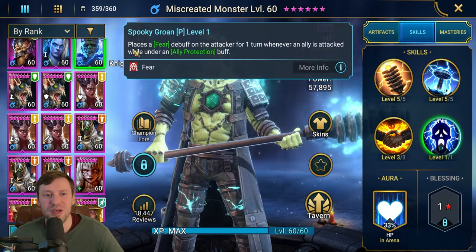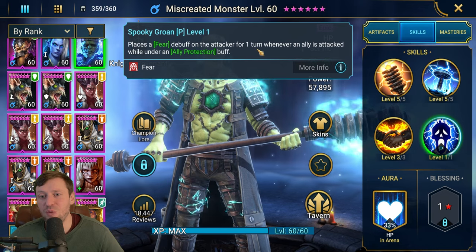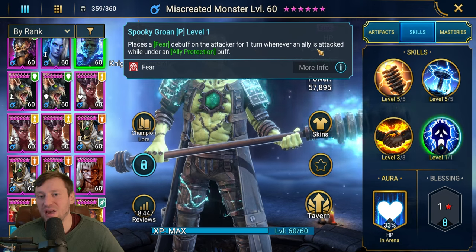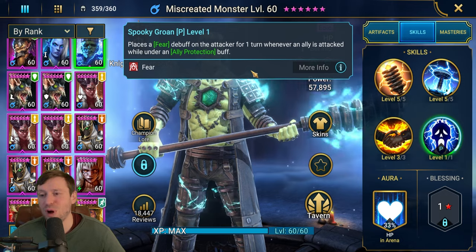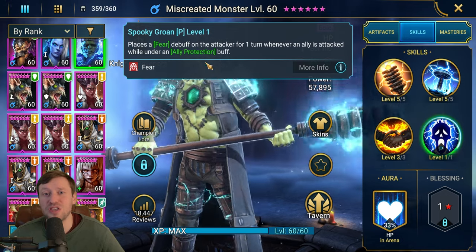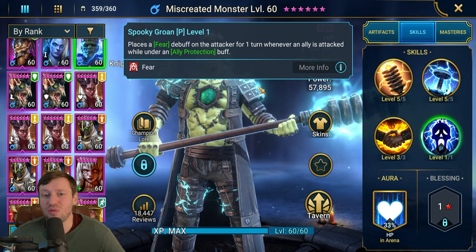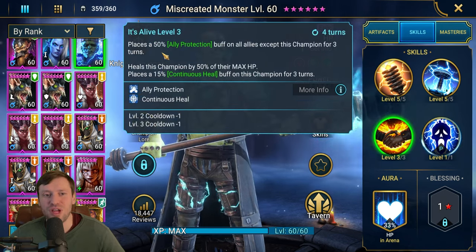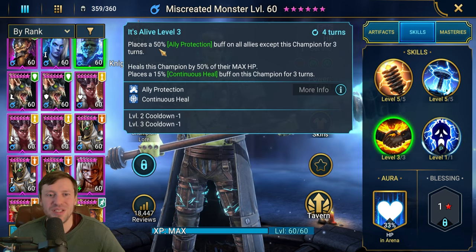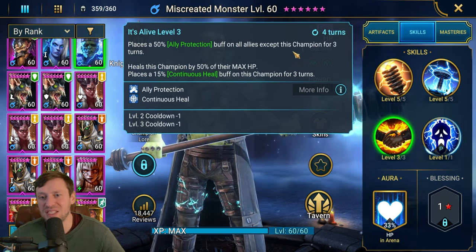Looking at his skills — passive Spooky Groan places a fear debuff on the attacker for one turn whenever an ally is attacked while under an ally protection buff. So he throws out ally protection, and that means he's going to be throwing out loads of fears, which is great for Spider control and also great for mobs in waves. His A3, It's Alive, places a 50% ally protection buff on all allies except this champion for three turns on a three-turn cooldown.